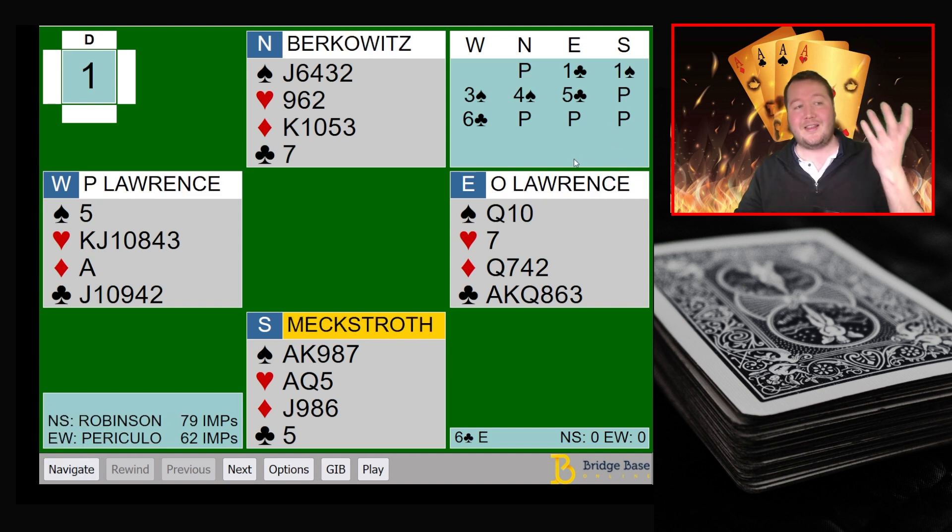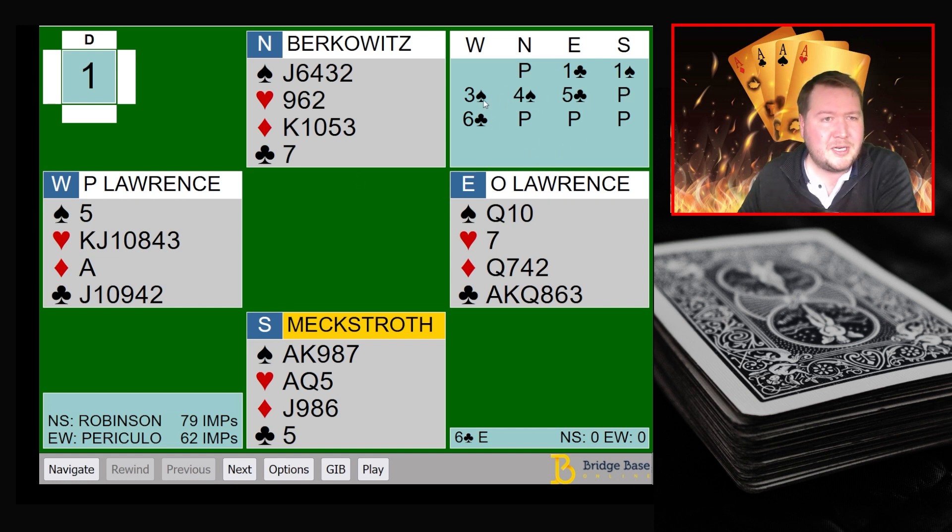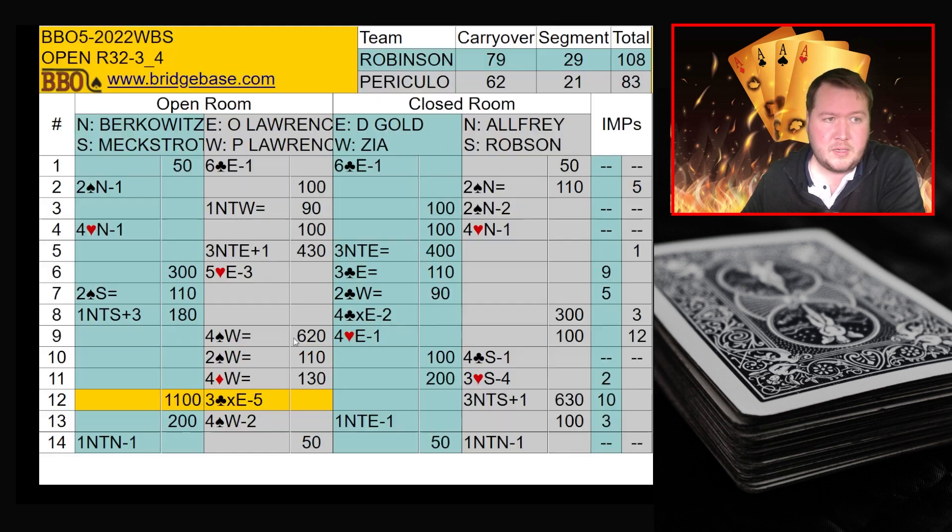In spots like this you want to visualize typical hands partner might have. Six clubs was a good bet, but misses today because the opponents can take the first two spades. Not to worry — it was duplicated at the other table, which highlights that bidding a slam missing two aces happens even at the highest level of bridge and it's a flat board. West got in with three spades — may have been a club raise to start, which affects the information available. I haven't seen that convention and would be surprised if West isn't showing their hearts somehow. Six clubs, down one — flat board.